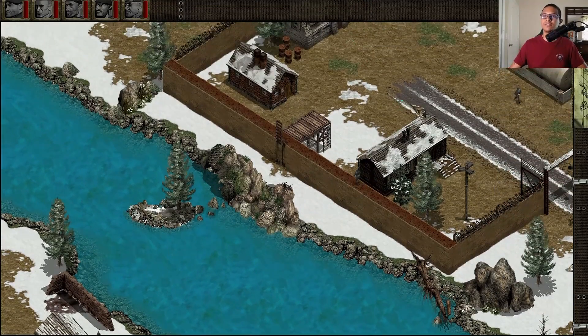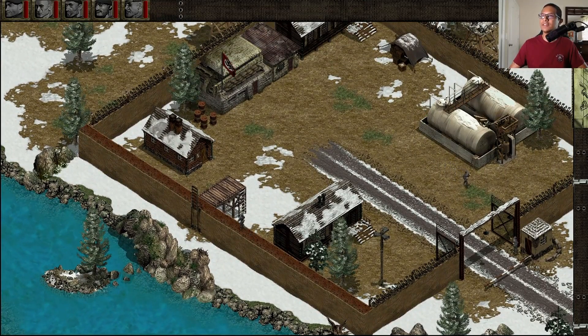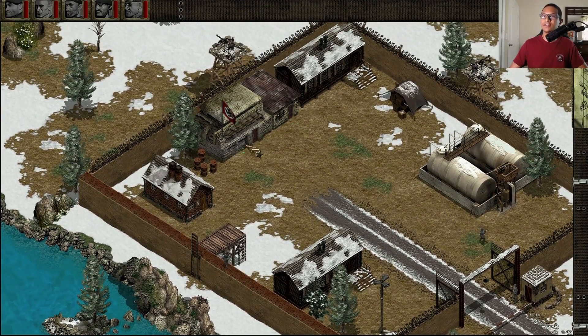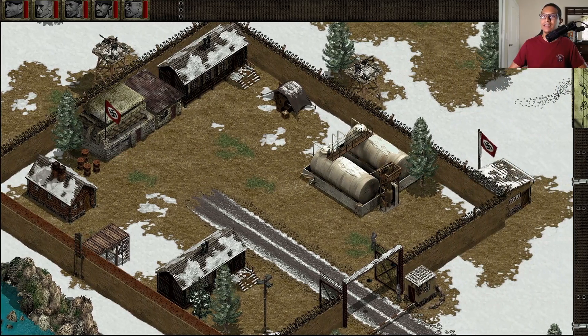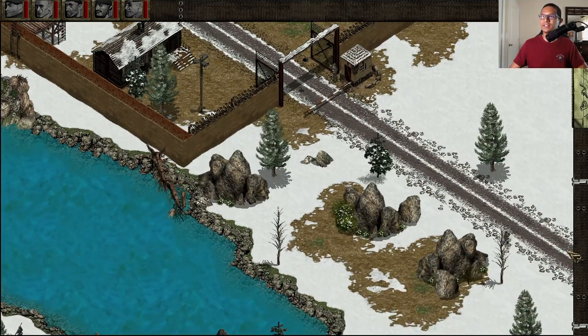According to the briefing, you see these oil depots right here — you want to blow these up. This is a barracks, so when you blow these up, all these soldiers will come out. You also need to capture a truck to go this way, and this is your escape route.